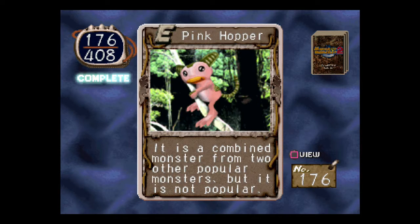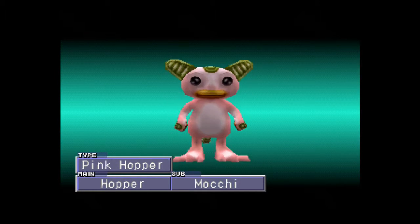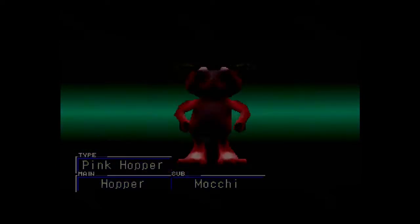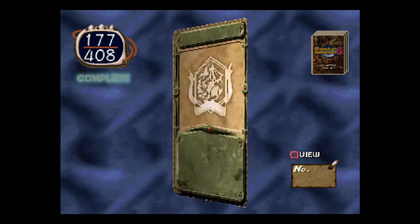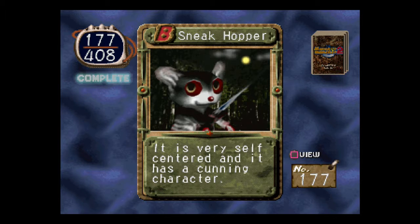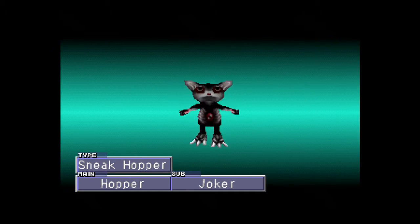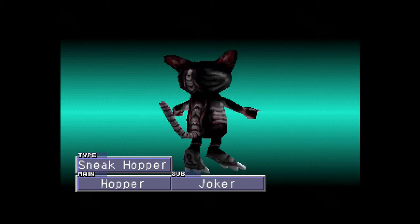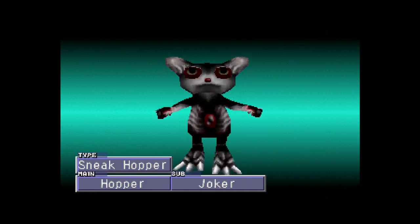Pinkhopper. It is a combined monster from two other popular monsters, but it is not popular. Sub-Mochi. We've seen this one. Sneakhopper. It is very self-centered, and it has a cunning character. It's model? No — Joker. It's creepy. Not so good.